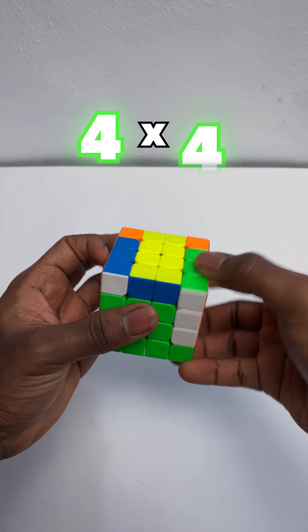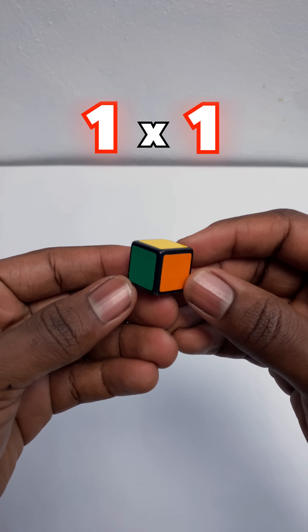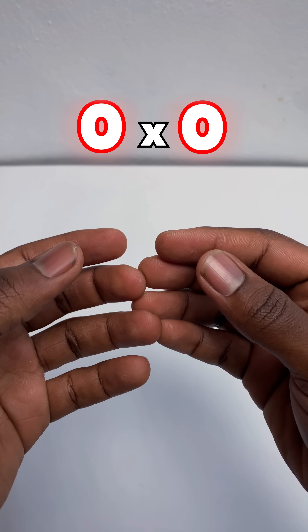The 0x0 Leaks cube. Can I solve it? I mean I can pretty much do the 4x4, 3x3, 2x2 and even the 1x1. So what about the 0x0?